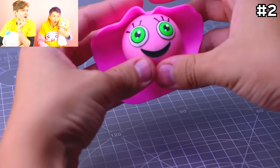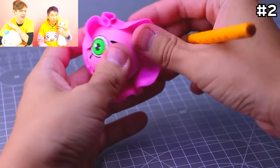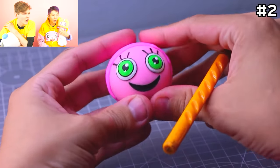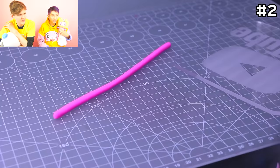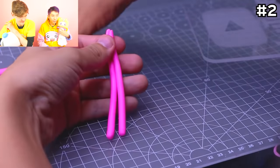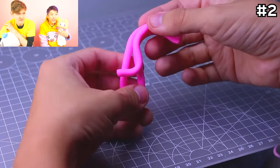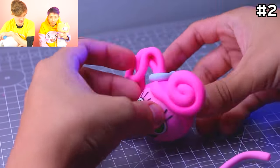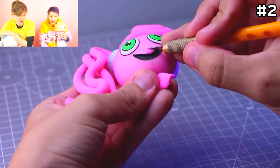Look how detailed that is — that looks awesome! They're wrapping it in more clay — I think it's like the hair or something! There's so much detail on this one! This is so detailed, man — this takes a lot of talent! This is so cool how everyone's making art for Mommy Long Legs! I would not want to go against Mommy Long Legs in real life — she would definitely oof me! Don't go against your mommy in real life either!